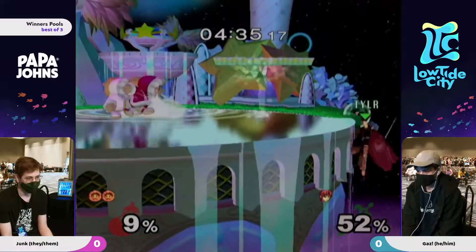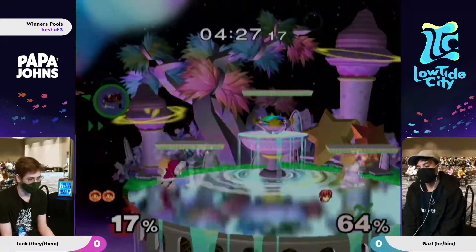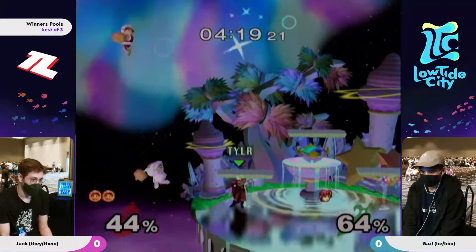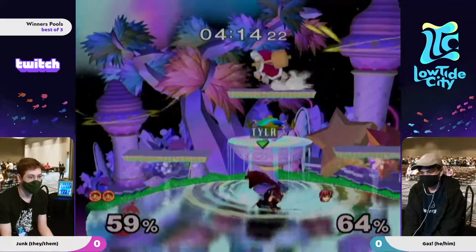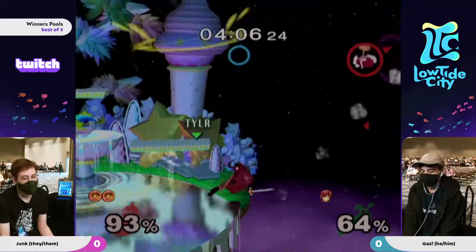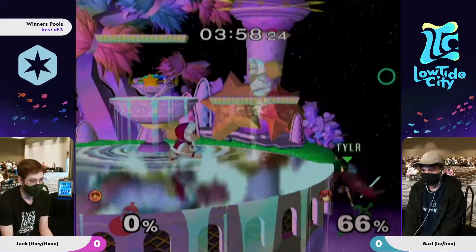He's actually just not going to contest it. That platform is a really bad spot for Gaz to be trying to use as his way of getting back to stage. The lower platforms are so good for ice climbers to up smash and forward smash through. The forward smash is decent right here - timed it right. But sometimes it's actually just better to fair or something, or down air if they try to drift back to ledge. Anything other than grabbing ledge.